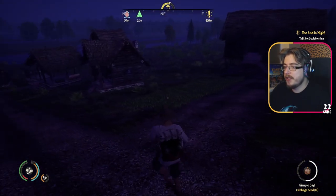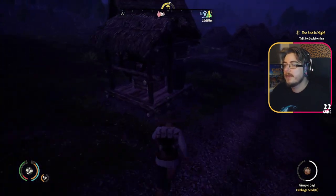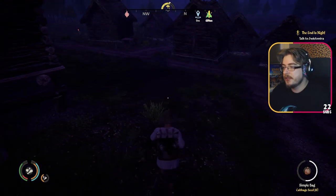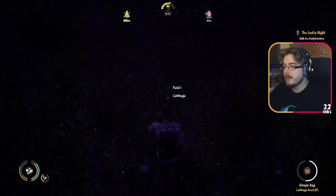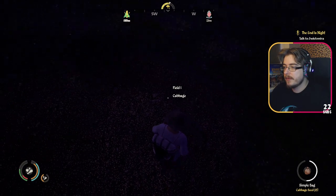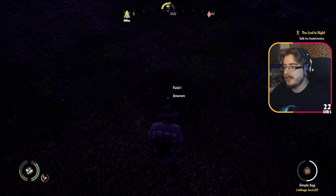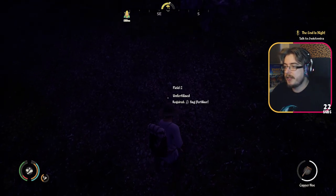So we've got a small cabbage field there, the wheat is here — it doesn't say it's doing a fat lot. Has this been re-cabbaged? Ok, that's cabbaged, so that's good. This was cabbaged except the corners. So we should have 14 seeds remaining, which means we now need to do this small plot here.